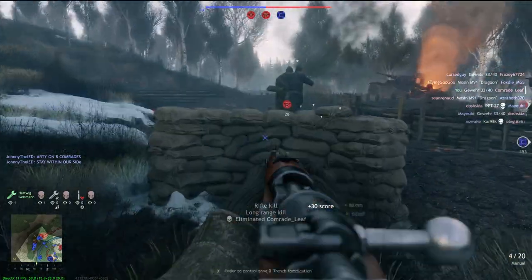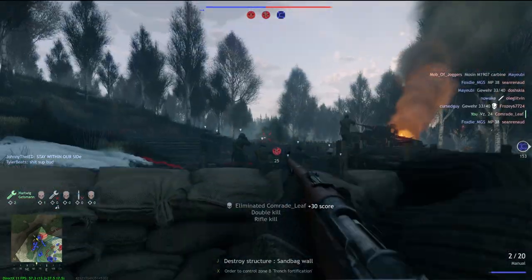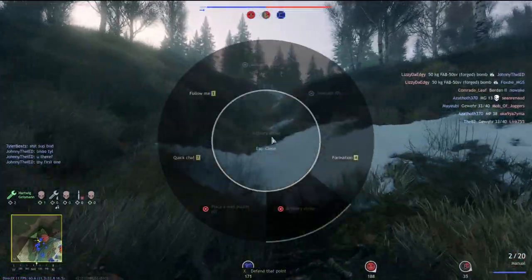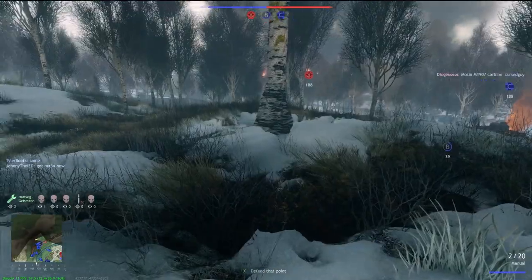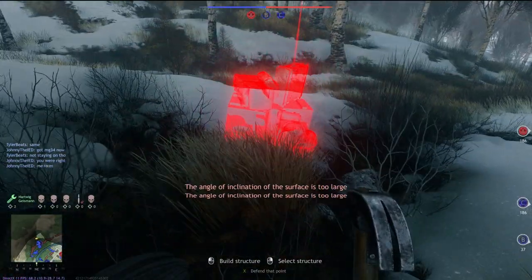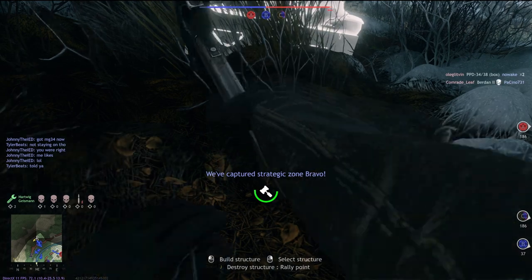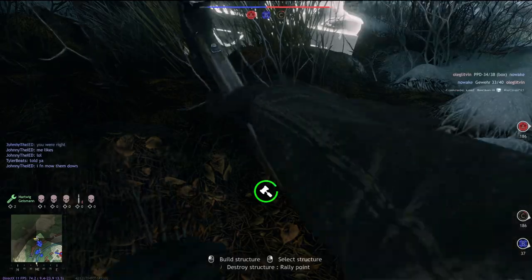First, set up a position that is close by, to the left, or to the flank of the original position, allowing for a spawn flank position. We're going to run up here somewhere a little bit safer away from everything — here's a good spot to build a little camp. It does take a while to actually build the respawn point; I suggest putting up a sandbag in front of you to cover bullets or covering an AI after you board them to help build this section.